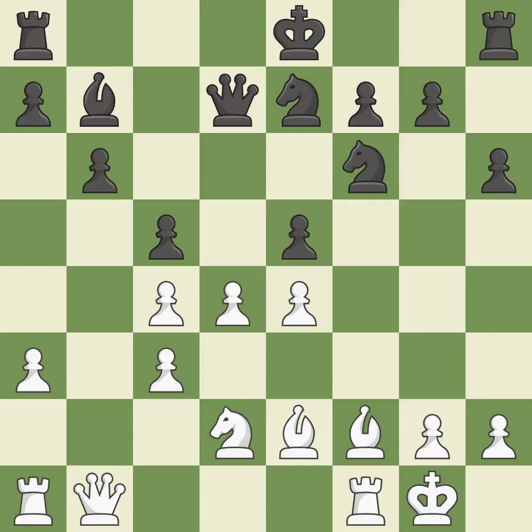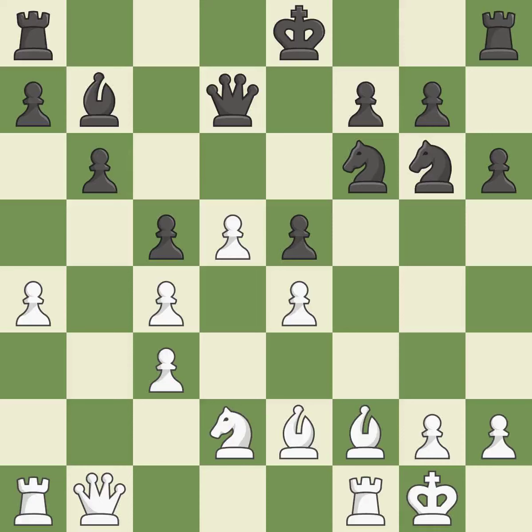This overlooks an opportunity to connect Rooks. This allows the opponent to create a passed Pawn — it is a mistake. The Pawn is now passed because it can no longer be opposed as it attempts to promote. It is ideal. This squanders a chance to link Rooks — it is incorrect. This is a missed chance to offer an equal exchange — it is incorrect. When a Bishop moves away from being attacked, this gains a tempo — it is ideal. The Bishop is now on a more secure square — it is ideal.